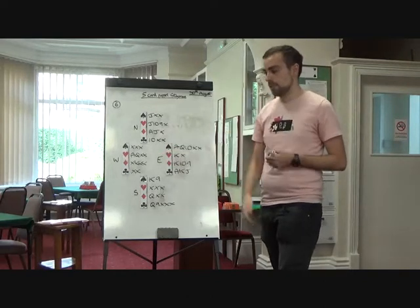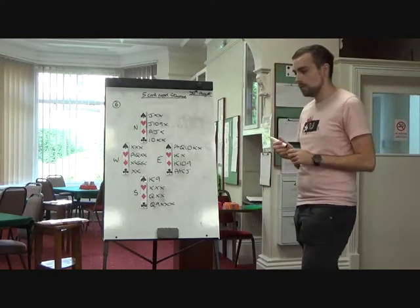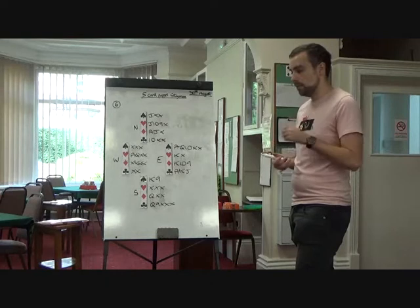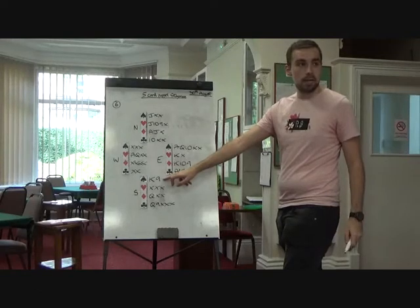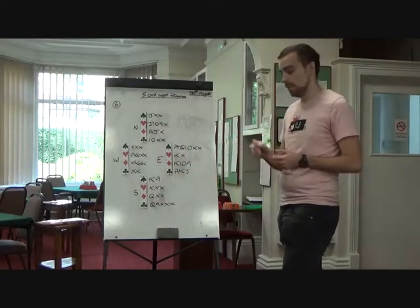So, three spades, four spades. South is on lead. I'm tending to want to be passive all the time. I don't like leading away from these queens here against four spades, and I certainly don't like leading away from the king of spades, so I would opt for a middle heart.